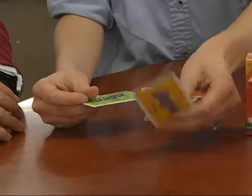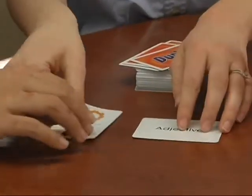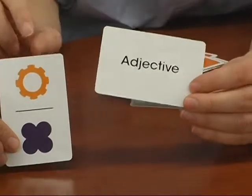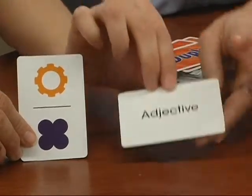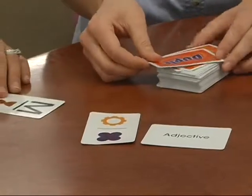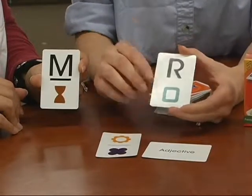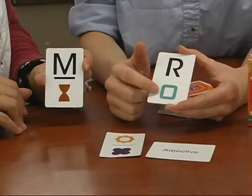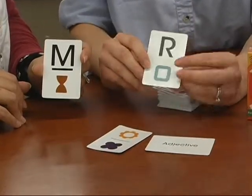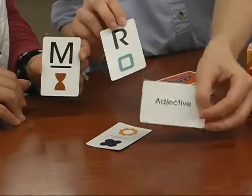You start out the game by flipping over the category card and also the wild card. So for this round we are looking for an adjective and we are also looking for these two symbols. How you play is all the players take turns drawing cards and laying them in front of them. Each card has a letter on it and it also has a symbol. Once your card matches another player's card with this symbol, then you both have to yell out a word that has these two letters in it — in this instance an adjective.